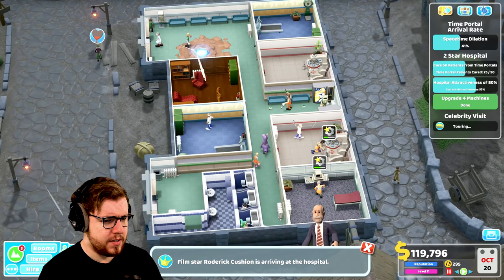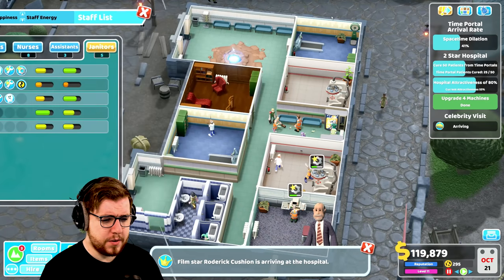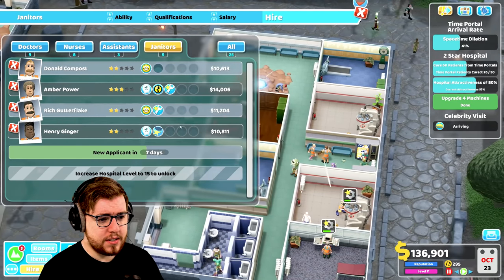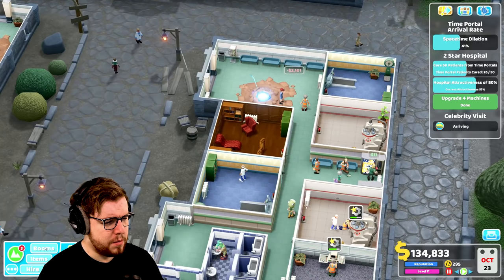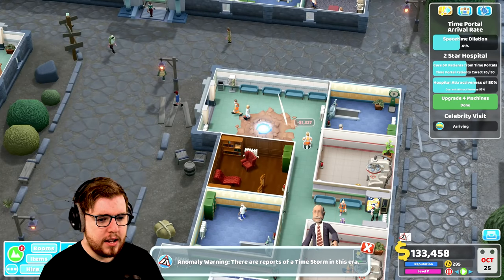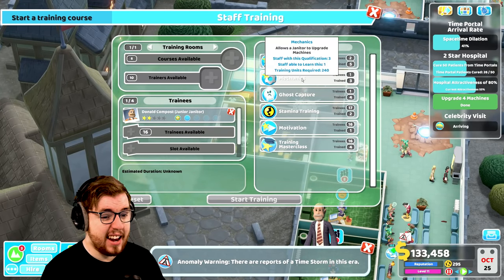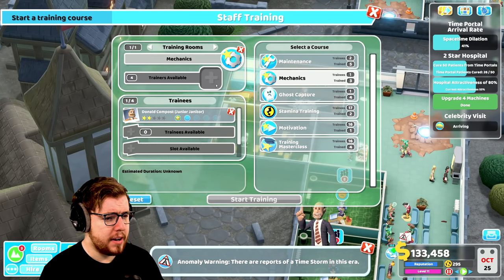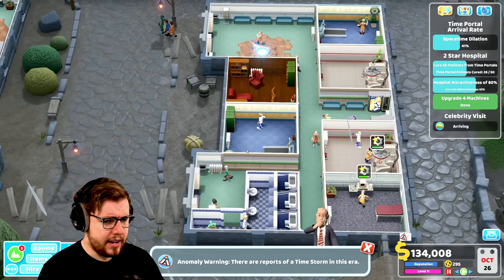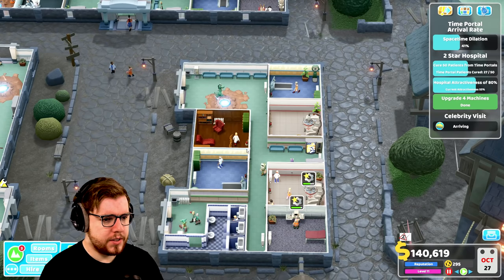I mentioned some changes between episodes. What I've gone ahead and done is hired a few more janitors who will hopefully do some good things for us. And I'm thinking I'm going to hire a couple more because we need ones that can do maintenance and ghost hunting. We'll go for Donald's compost because what I can do with Donald is train him in mechanics, for example, which wouldn't be a bad idea. That way he can go around and upgrade things and hopefully we can keep everything going good.